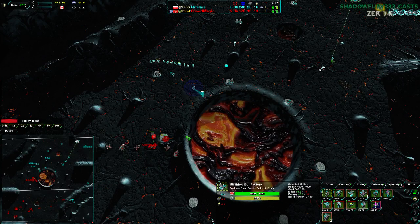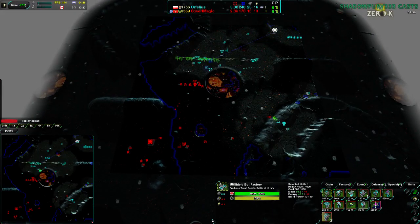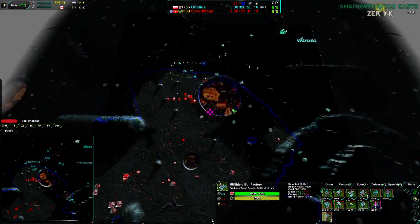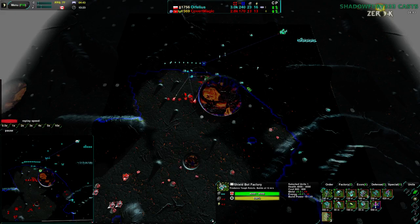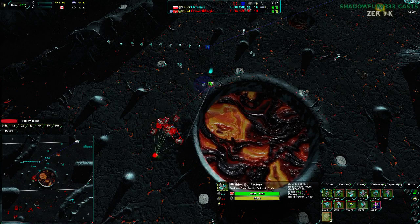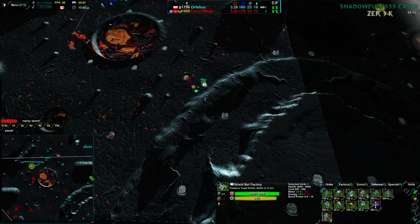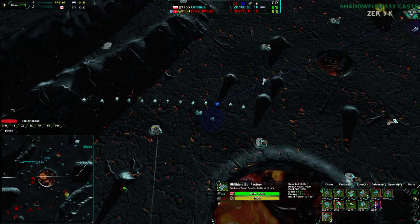It's not a bad idea to keep an eye on what your opponent is up to. Given that Orphelius has radar coverage of the majority of the map thanks to this radar over here, it's not a big deal. Covert Magic on the other hand only has radar coverage of a little less than half the map, so he's considerably less well informed — and Orphelius can really take advantage of that. He's starting to expand to the southeast, being really aggressive there.